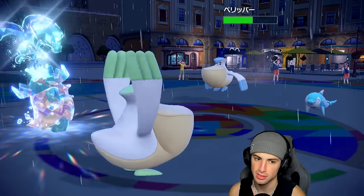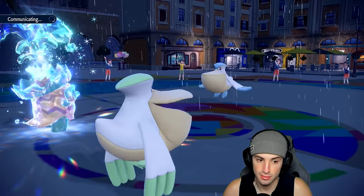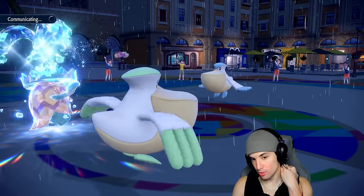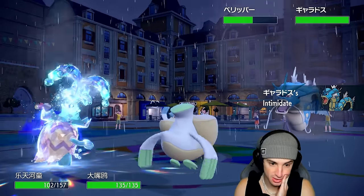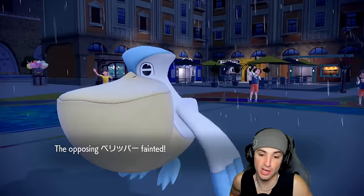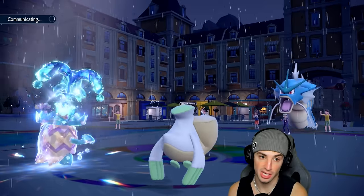Flip Turn is going to launch, doing more damage to us. I should have just Giga Drained the Palafin — that would have been awesome. Their Pelipper goes for Tailwind. I have Protect on Ludicolo. Gyarados comes in with some Intimidate on special attackers — I'm chilling with that. I end up landing Hurricane for a huge KO. Palafin probably pops back out, but my Ludicolo is outspeeding and can Giga Drain it down.